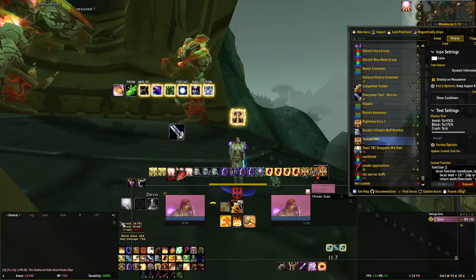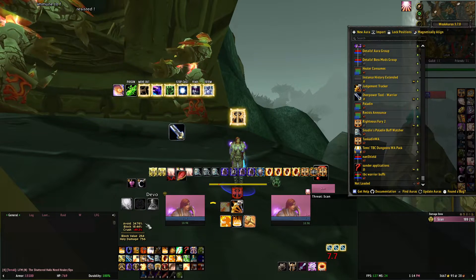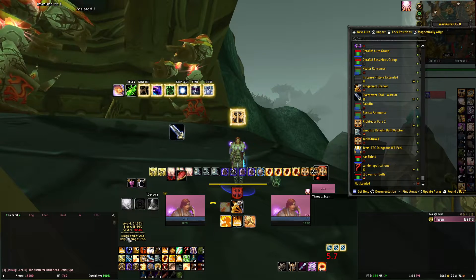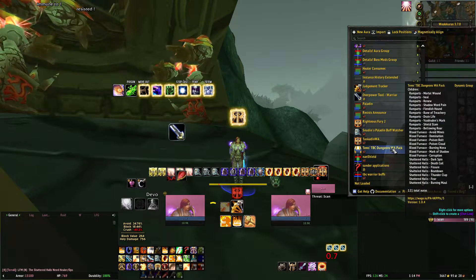The Tanken Weak Aura — I've edited it to display a little bit less information. All I need to know is my Avoidance, Block, Crush, Block Value, and Holy Damage. I don't need to see each individual breakdown — it's just too much clutter on the screen.